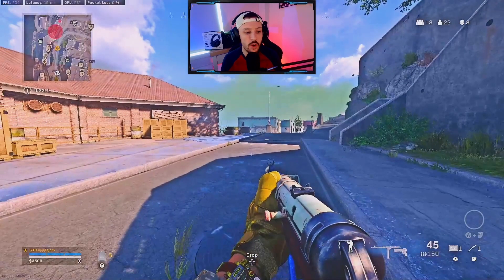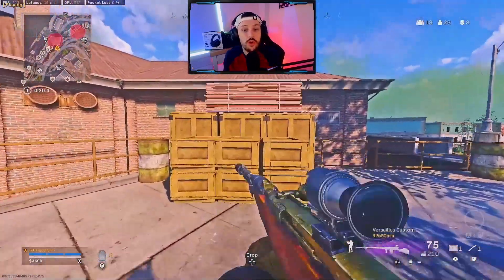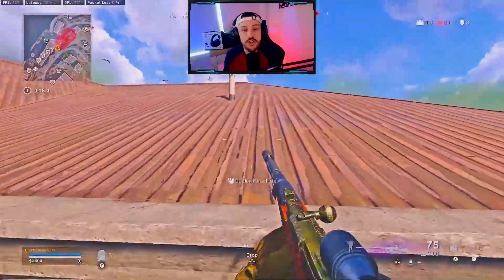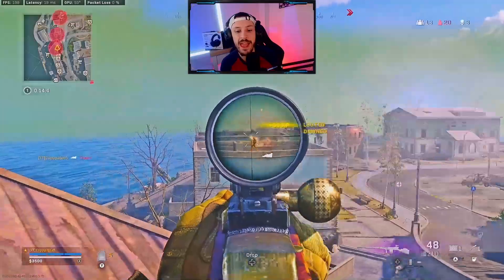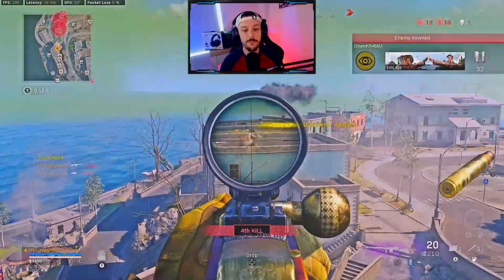Right here I don't have enough money for a UAV, I'm a little bit unsure about where people are, but I actually get this red dot on the mini map. I'm going to go ahead and push over here — I know there's at least two teams. I go ahead and get the down up top here, and as we get the thirst, that's a team wipe.